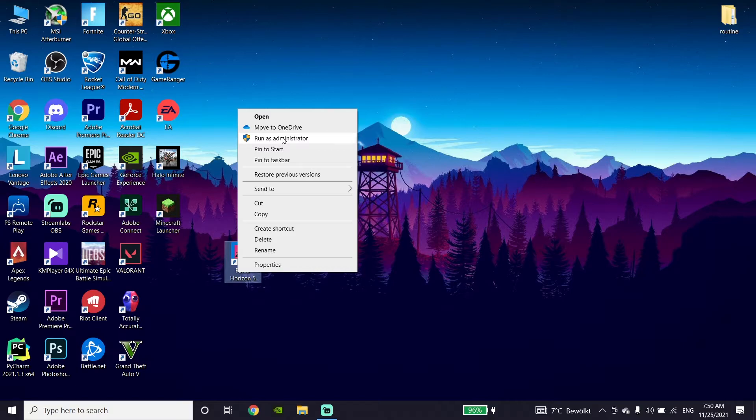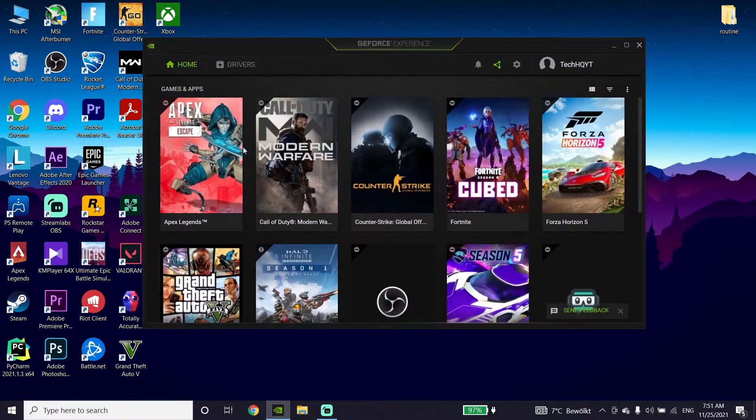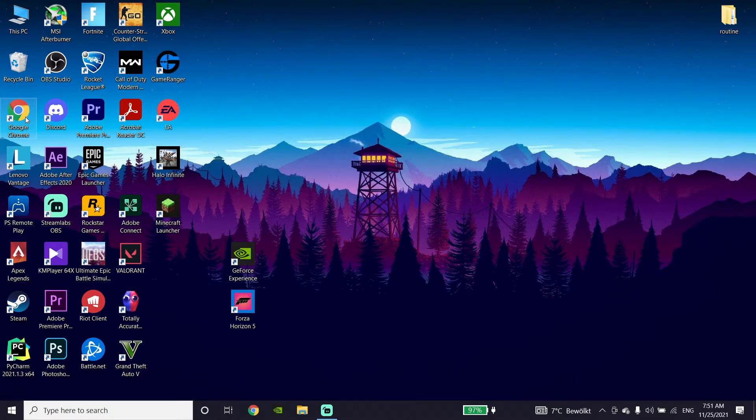If that didn't work, update your graphics card driver. If you have an Nvidia graphics card, download GeForce Experience from the Nvidia website, open it, click on the Drivers tab, and update your graphics driver to the latest version. If you have an Intel or AMD graphics card, search on Google and go to the Intel or AMD website to update your graphics driver to the latest version. That's the last method to fix Forza Horizon 5 not launching or not opening.